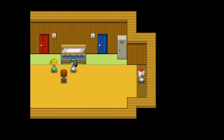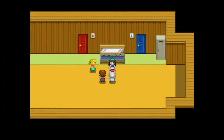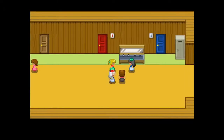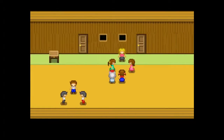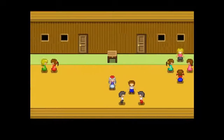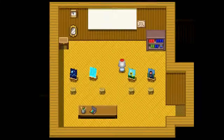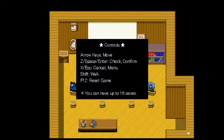What about this locker? No? Let's go out. What am I supposed to do here? Am I supposed to talk? Not this me, senpai! Oh — controls! Arrow keys: move. Z, space, enter: check/confirm. X and escape: go to the menu. Shift to walk.